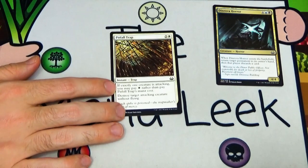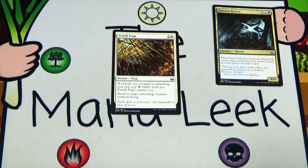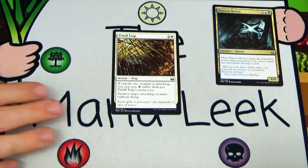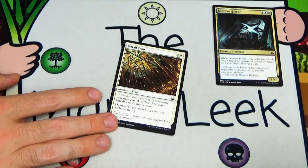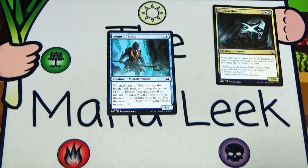Pitfall Trap — two and a white for an instant. Trap: if exactly one creature is attacking, you can pay a single white instead of the full cost. You get to destroy target attacking creature without flying. This is okay removal, but flyers are typically what you want to kill — there are a lot of Mist Ravens and Flickerwisps out there — and this doesn't hit those. It does hit a bunch of things though, and it's some of the removal that Bant Tokens has access to. But there is better removal and I would never really first pick a Pitfall Trap.